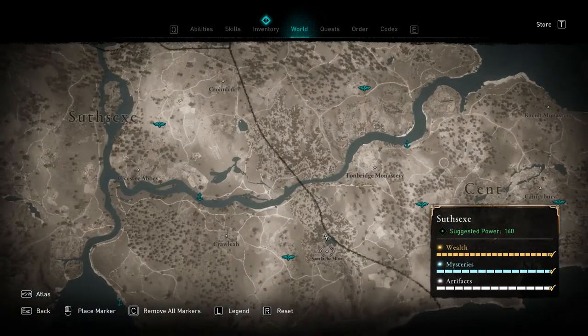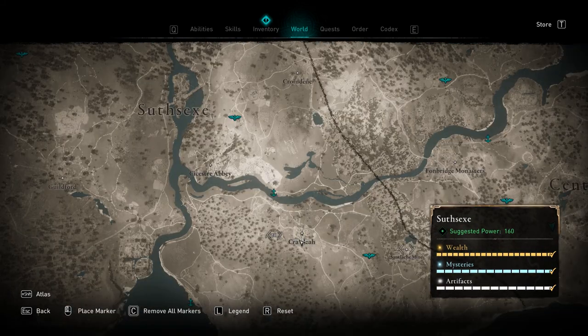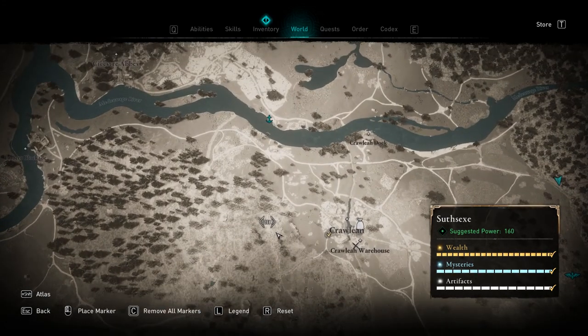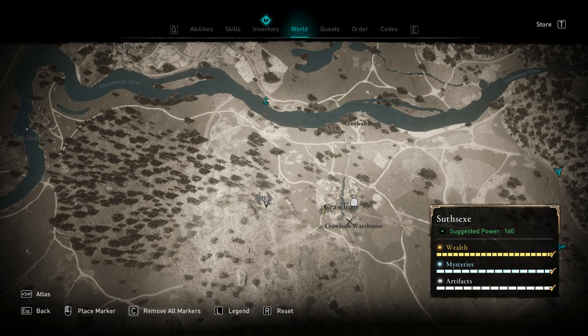The eighth tablet location is at the Sandlock Mine in Suffolk. The ninth tablet location can be found just to the west of Crawley in Suffolk. Once again, this is going to be a Zealot tablet. You can barely see it on the map, but there's a little road right here. If you just wait to the side of it for that Zealot to pass you by, you will eventually find the Zealot.